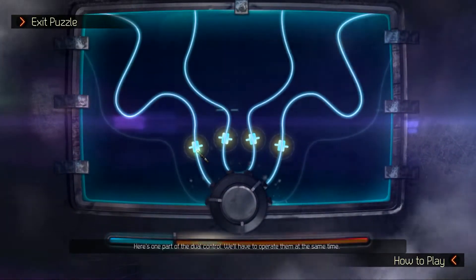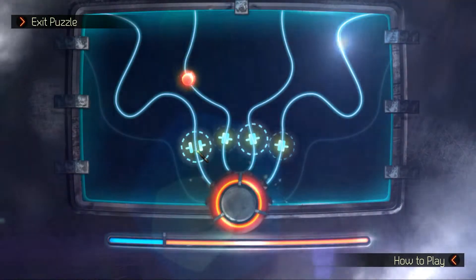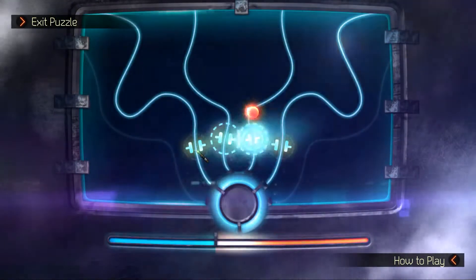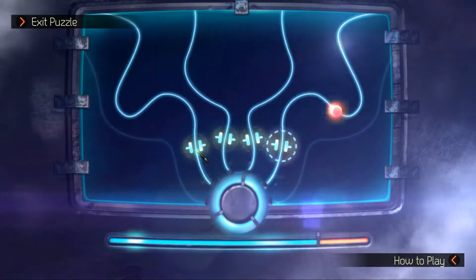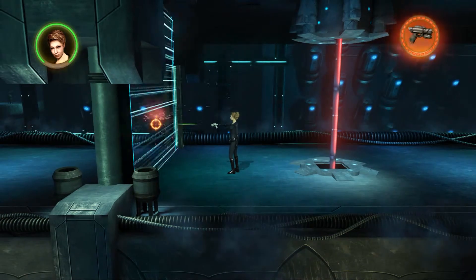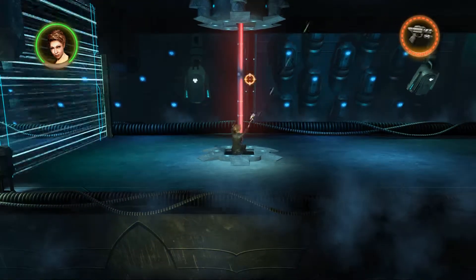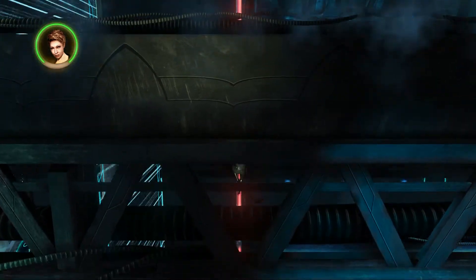Here's one part of the dual control - we'll have to operate them at the same time. I reckon I've got to stop the red things but let the white things through. Gotcha. Yeah, you can get in - not you, or you - you can. There we go. What did I tell you. Right, so River's going to stick to this way. Lovely.